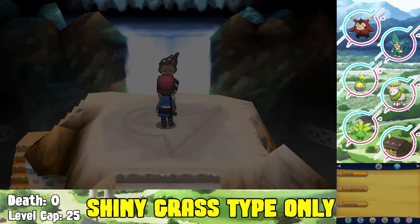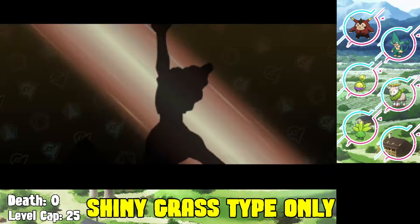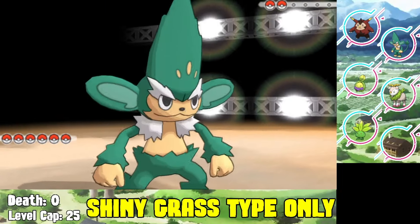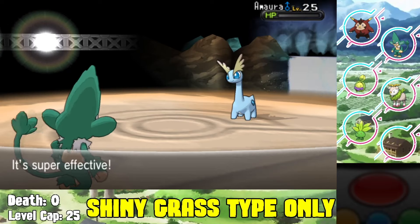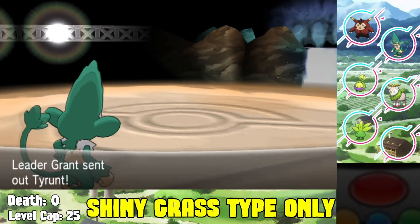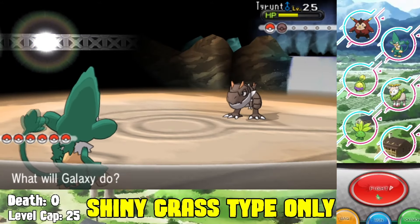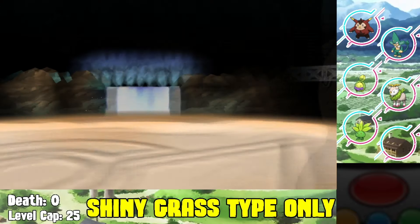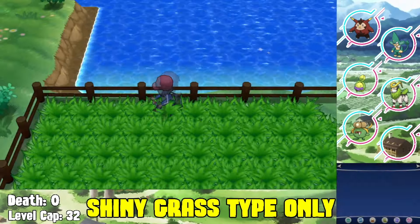From there we face off against Grant, the rock type gym leader. Since we have a Simisage now it shouldn't be too difficult - it's about 30 seconds of battling. We use Simisage to Seed Bomb the Amaura and knock it out in one shot. The Tyrunt comes out next and we Seed Bomb it twice, taking a Rock Tomb, then Seed Bomb again to knock it out. We beat Grant and get the second gym badge.